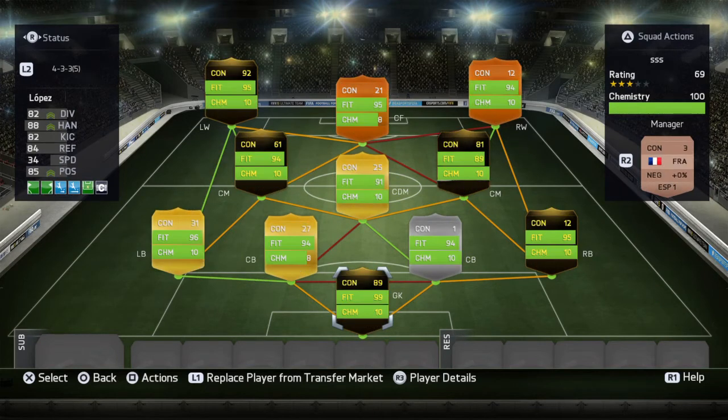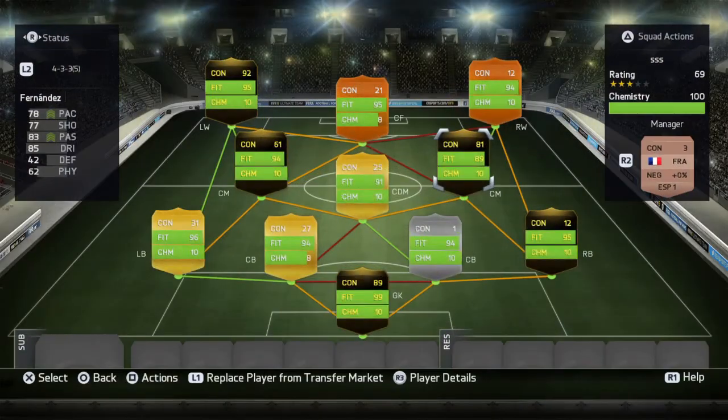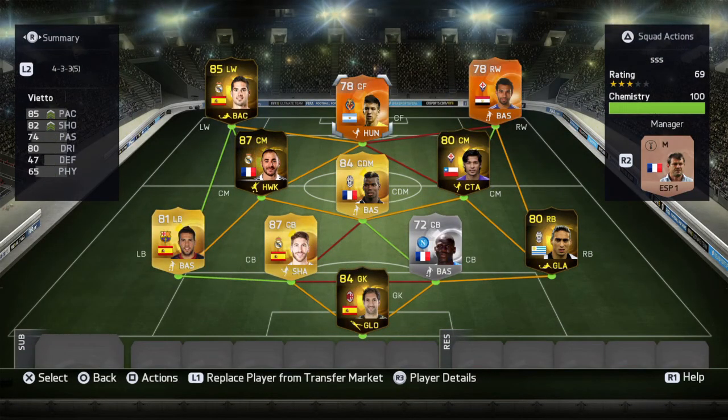Anyway, this is the team. Let me know if you use it, or at least use some of the players you haven't used before, and let me know in the comment section how you do with them and how they play. Personally, I think this is probably my favourite team that I have played with so far this year — it is just unreal. What you could do though is instead of Fernandez, go with Man of the Match Pereira, which is what I would do on Xbox. The only reason I went with Fernandez on here is he's still a good player, but Man of the Match Pereira is extinct on here.